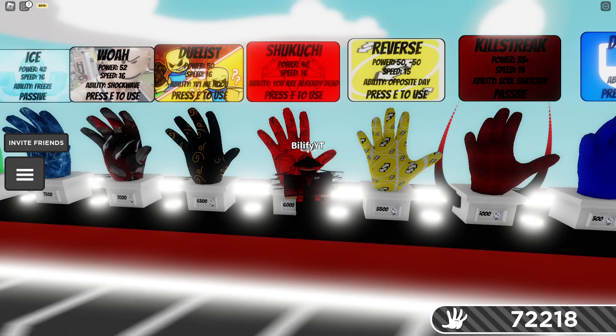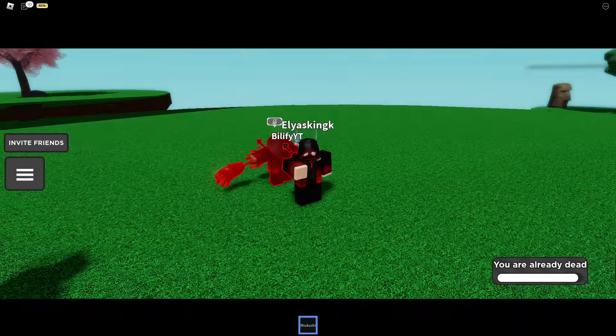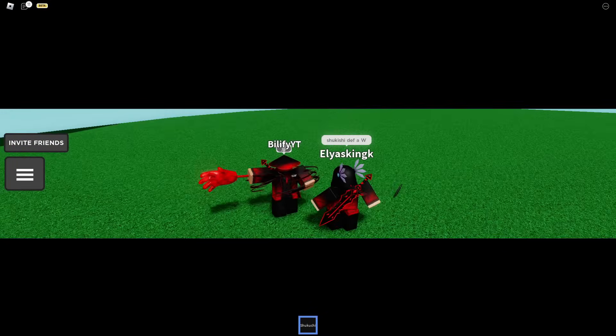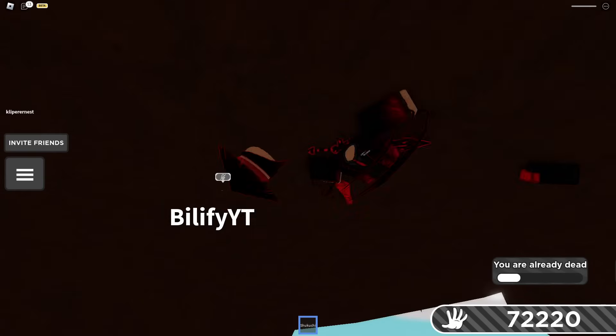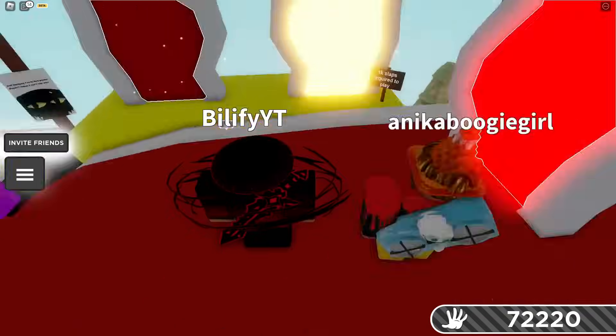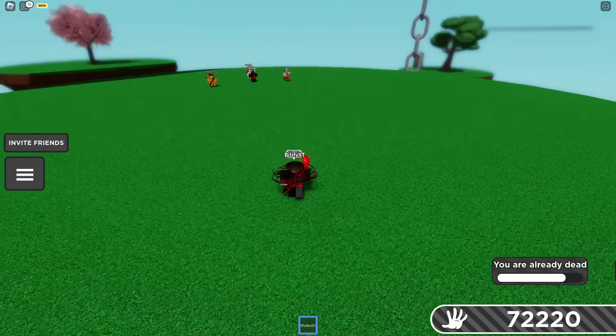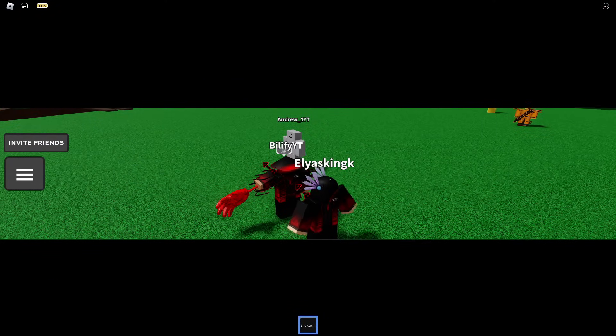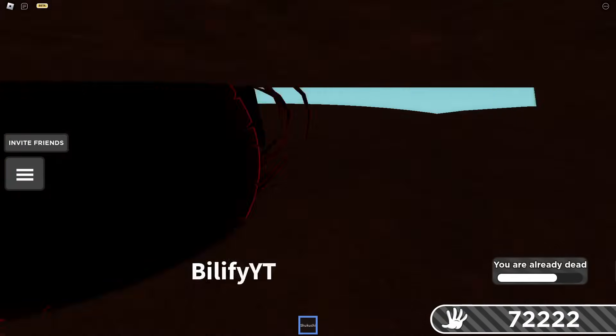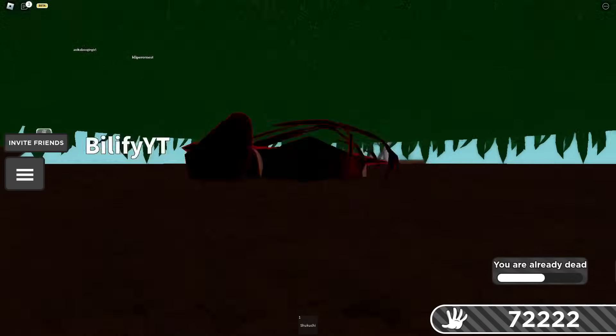Shikuchi — can you avoid the shark by being in an animation? You go all red and use your ability. It saves you — you won't die in the animation, but if not timed properly, you're going to be beneath the ground. Wait till the very last moment and then use it. The timing is way too hard.